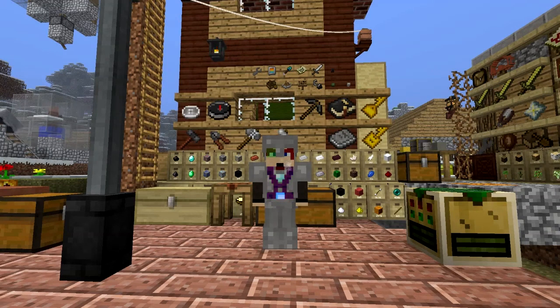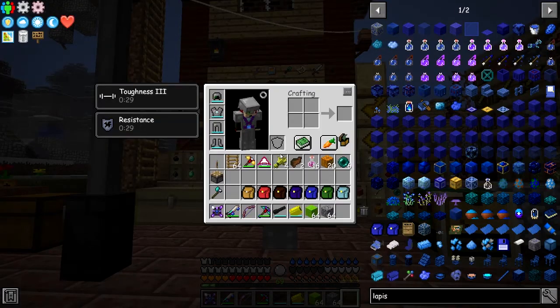Hello everybody and welcome once again to Danny and Son's Real Tech Mod Pack. Today we're going to see if we can find an end city. Let's have a look at what I've actually got on me — I'm taking some ender pearls so we can go through those ender portals.